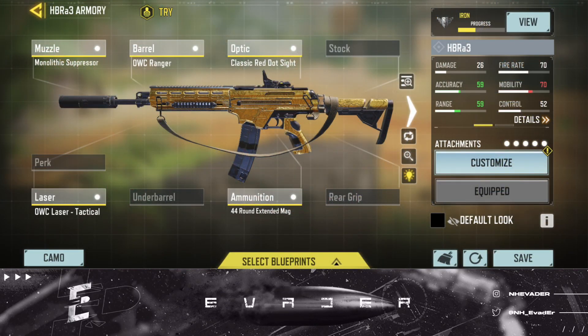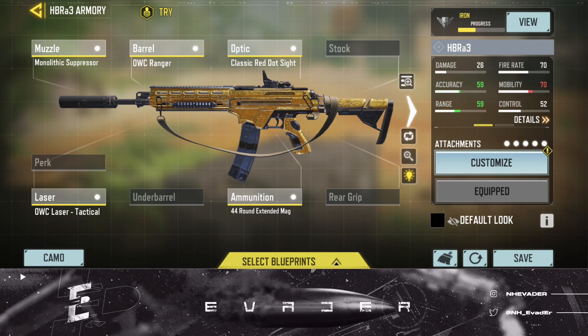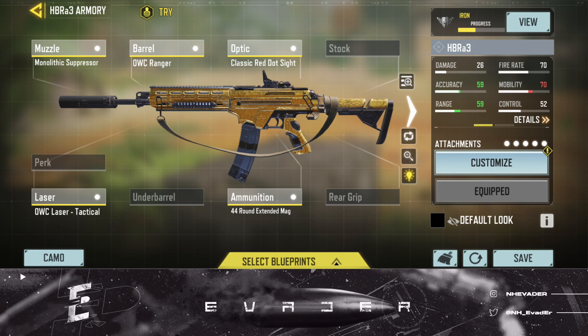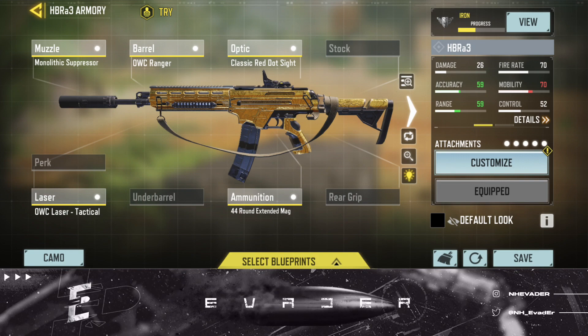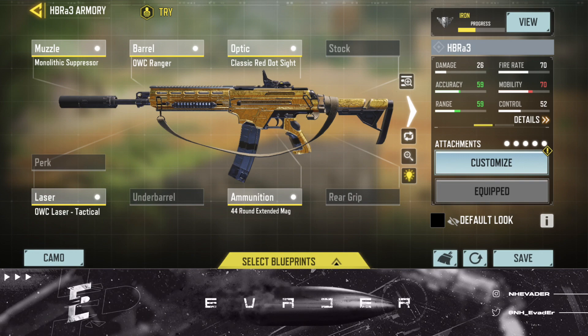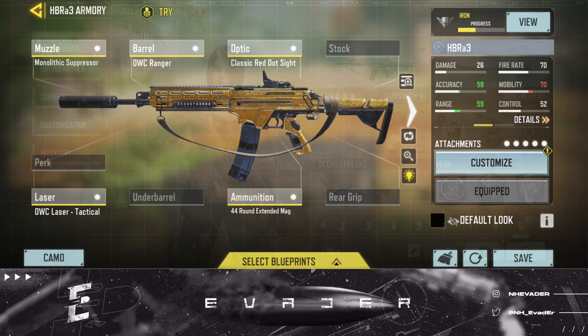For the HBR A3 gunsmith build, we're going to be rocking the Monolithic Suppressor, the OWC Ranger barrel, the Classic Red Dot sight, the OWC Laser Tactical, and lastly the 44-round extended mag. This is exactly what I used to drop that legendary ranked nuke. Shout out to everyone in the comments who recommended me to use this gun and make a video about it.